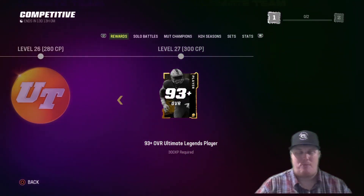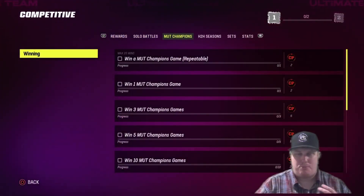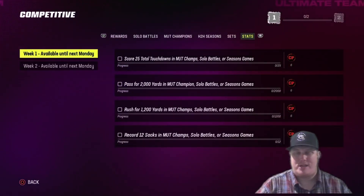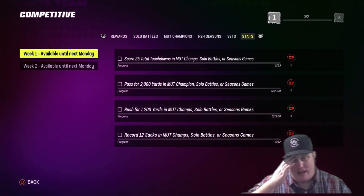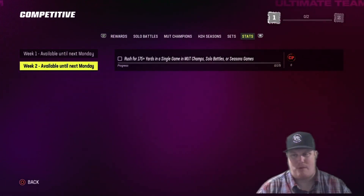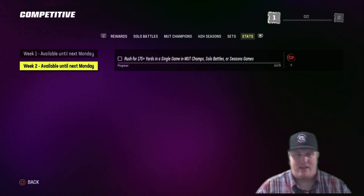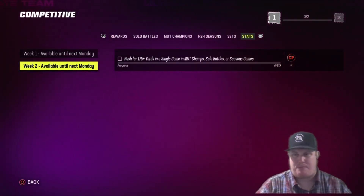Remember, there's a lot you can do to earn competitive pass points: play Solo Battle games, MUT Champions games, head-to-head games, or jump into Squad Seasons with friends. You can also complete sets or knock out stat missions, which are available each week. Right now there are four missions available until next month, and one more available next Monday — so all five should be live now, and next week we'll get five more for week two. Look out for those 30 points each.